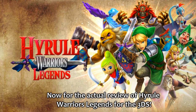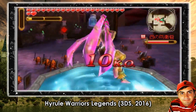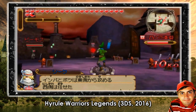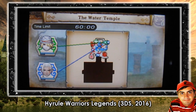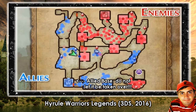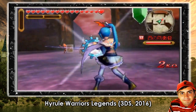Now for the actual review of Hyrule Warriors Legends for the 3DS. The main objective, just like the Wii U counterpart, is to take on a wide variety of missions to defeat certain enemies or prevent your allied base from being destroyed. You will normally have 60 minutes — equal to 1 hour — to pass the entire level. There are levels that require you not only to ensure the allied base doesn't get taken over by enemies, but also sometimes you must prevent certain characters from dying.